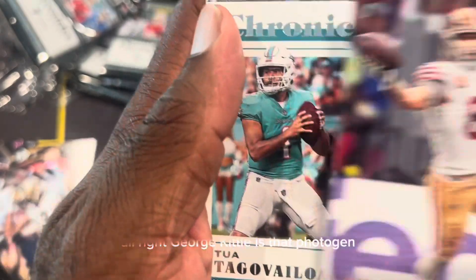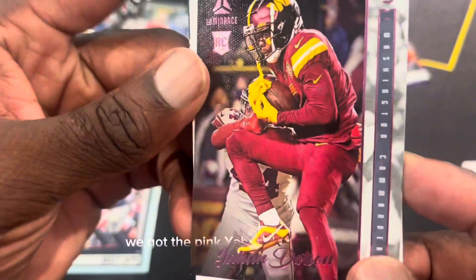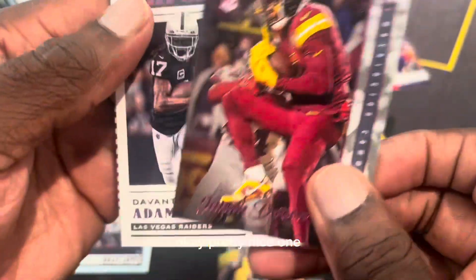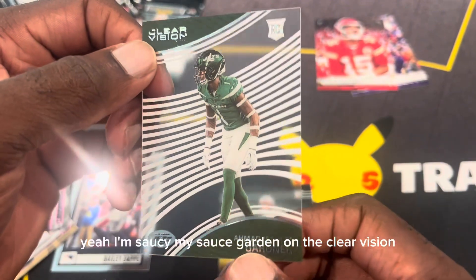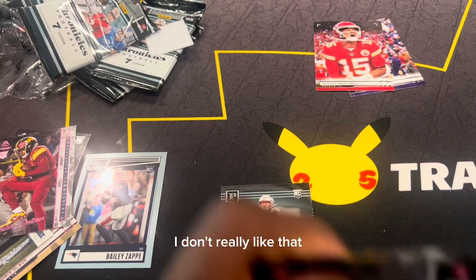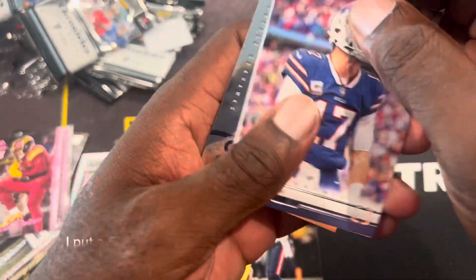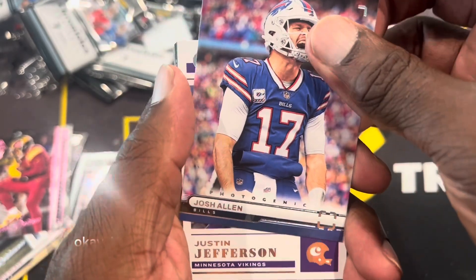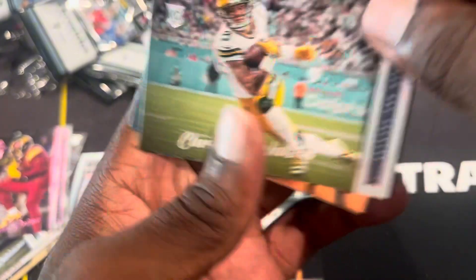George Kittle on the Photogenic — we got a Jelani Woods rookie. We got Luminance Wendell, and we got a pink behind that — pretty nice. Davante Adams and Sauce Gardner on the Clear Vision. Jay Watson on the Photogenic, and Justice Jefferson — speaking of Christian Watson — awesome, pretty nice card.